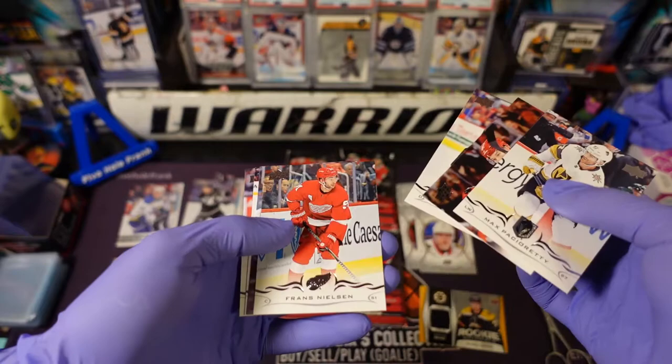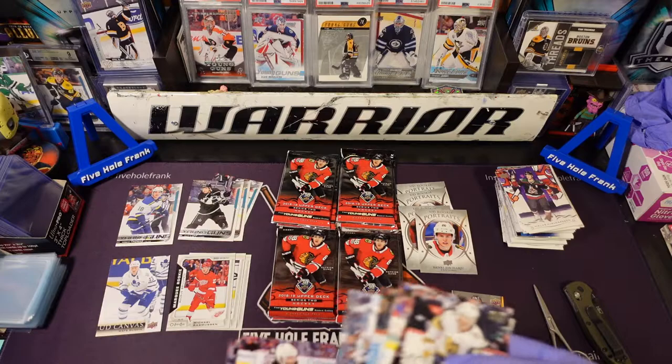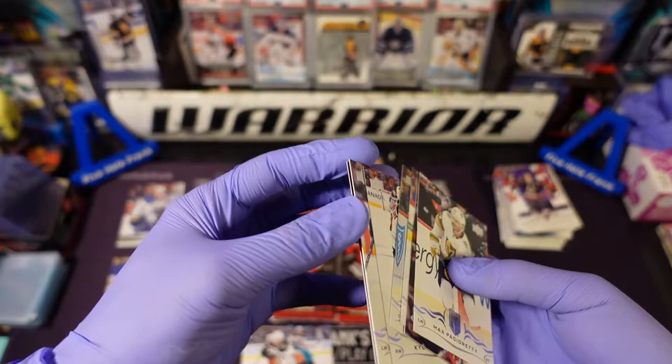Brett Pesci, Justin Falk, Franz Nielsen, UD canvas Hampus Lindholm on Zedex. I'm going to put that one just right there — it's not one of the higher numbered short print ones. Still two young guns remaining.